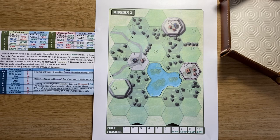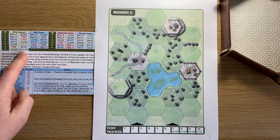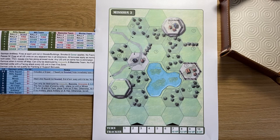US rifle squads can now call in a US artillery strike, which will generally attack each revealed German unit currently on the board. They can also assault on a roll of 5 — attacking an adjacent unit, entering their hex, and eliminating them. It's subject to the risk of return fire as they advance, but it's a useful option in certain situations.